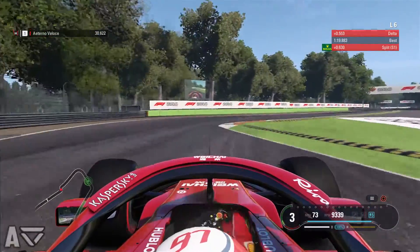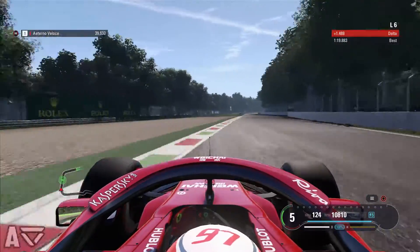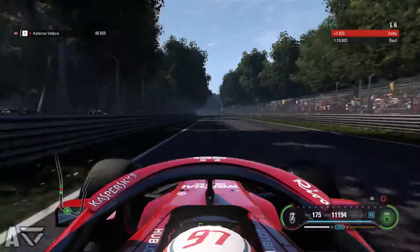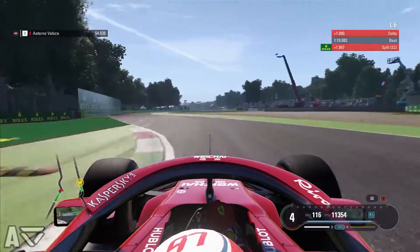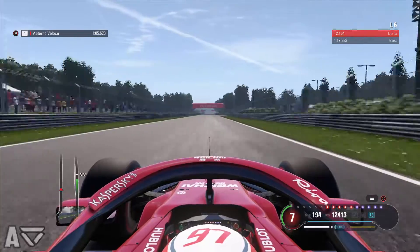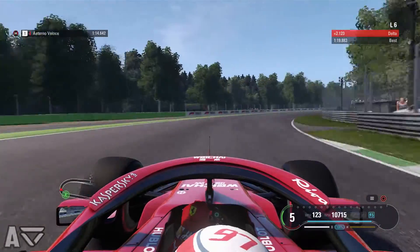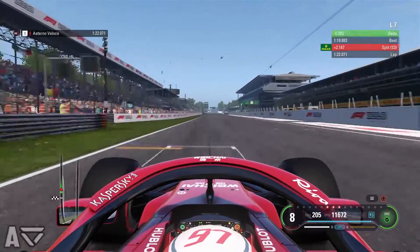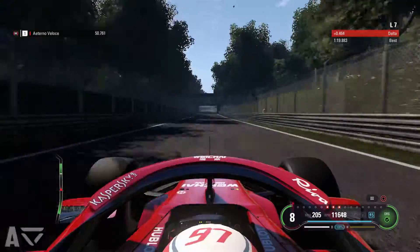Braking in the shadows into the second chicane but taking a very convoluted line through there, and also getting wheel spin. Then through the Lesmos — this is where I was really struggling. Just trying to get a consistent turn-in to that first one is difficult, and the second one as well, going very wide through there. We're already nearly two seconds down as we go towards the second DRS zone and towards the famous Ascari chicane — again, very difficult to pick a braking point. I tried to pick that safety car board and we just got it all wrong. And then going into the Parabolica, we actually managed to pick our braking zone — it was actually quite good, losing only about half a tenth compared to our best lap. We come across the line for a 1:22 dead — 2.2 seconds nearly slower than our previous best. It really was just about practice, practice, practice.